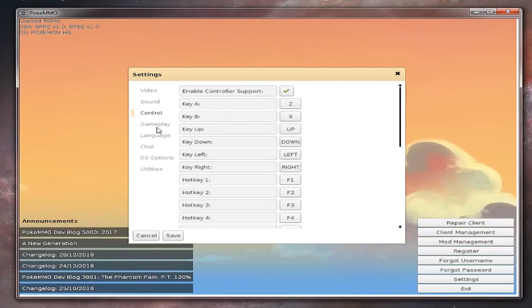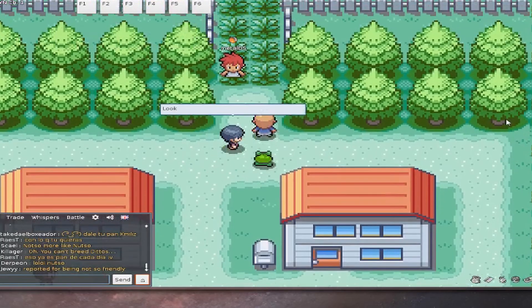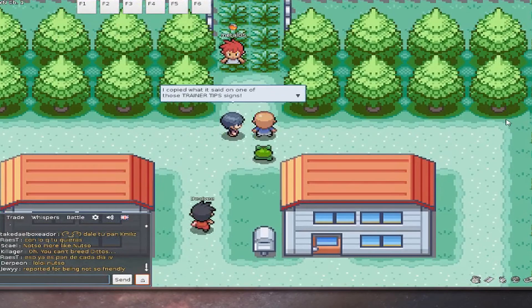You can now go into the settings and change the controls if you want, but the controls are pretty simple so I just used the default. All you have to do now is log in, make your character, and now you're playing the game.